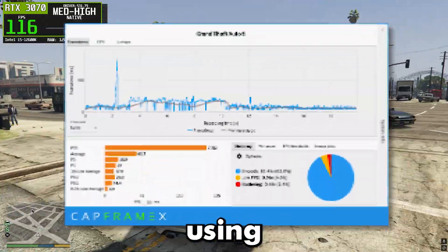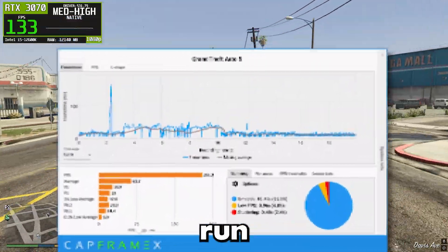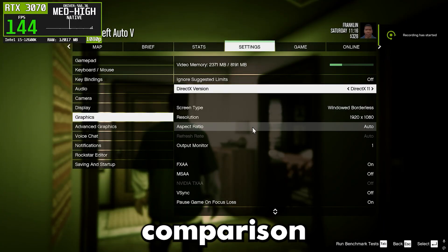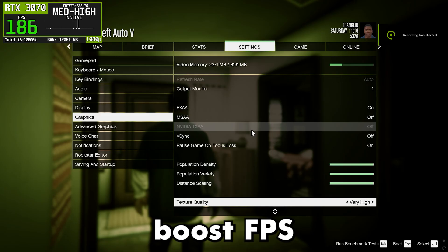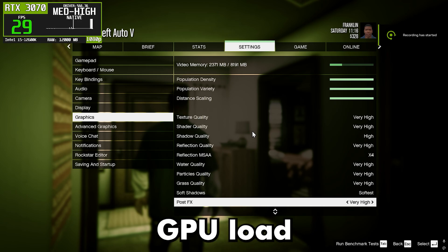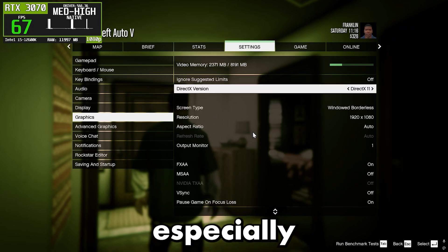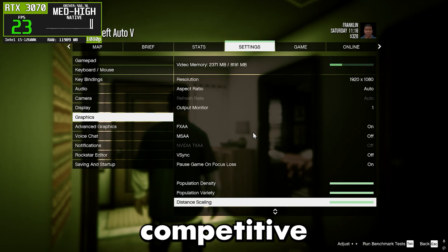All tests were recorded using CapFrame X with the same system, same settings, and the same test run, so the only thing changing here is the driver itself. Grand Theft Auto V was tested using very high graphics settings. I didn't lower settings to boost FPS, because I wanted to see how each NVIDIA driver behaves under heavier GPU load and real-world conditions. This makes the results more realistic, especially for players who actually play GTA V on higher visuals rather than competitive low settings.